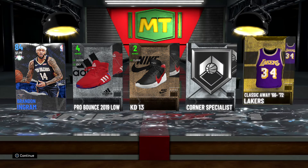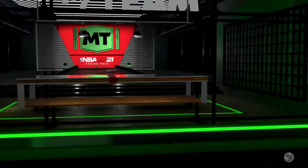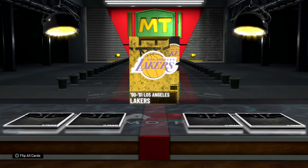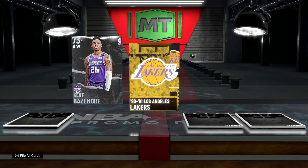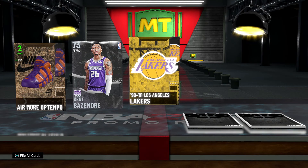Corner Specialist — Lakers, continue. One more MyTeam promo pack — what do we got? We're gonna flip. Lakers, that must be a team. Got some Air More Uptempo — I think those were the ones Pippen wore. Weren't those colorways black and white?